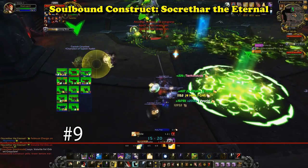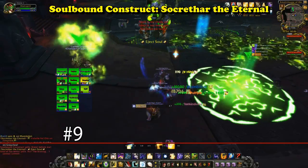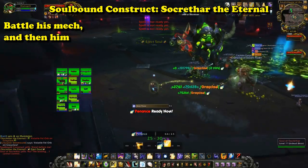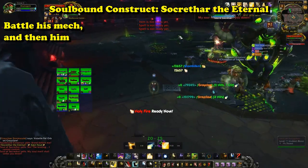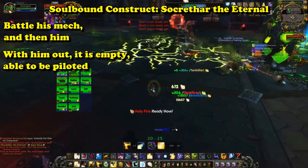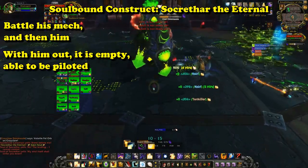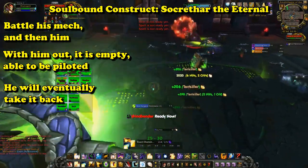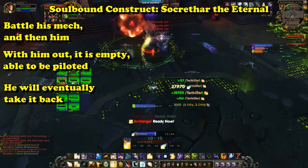And at number 9, we have the Soul Bound Construct from Socrathar the Eternal. During the fight, you must battle Socrathar within his mech, but after dealing enough damage to it, he is forced out of it, allowing you to take control of it and, with its help, fight Socrathar himself. Although if you take too long, he kicks you out, controlling his mech once again, and then you rinse and repeat.